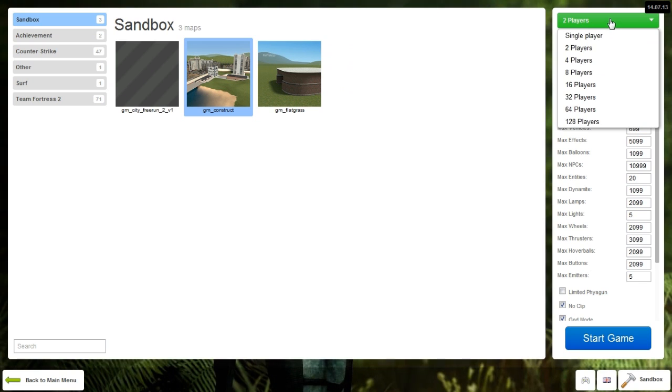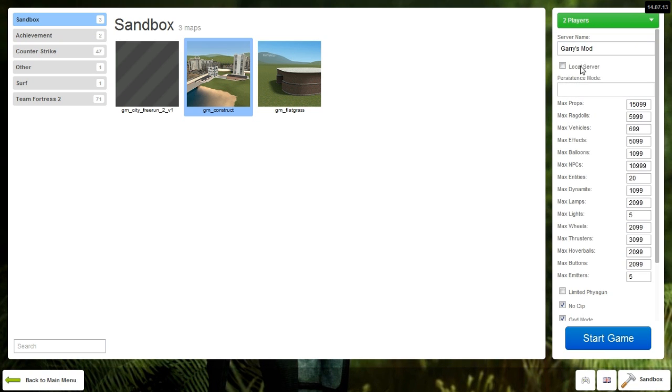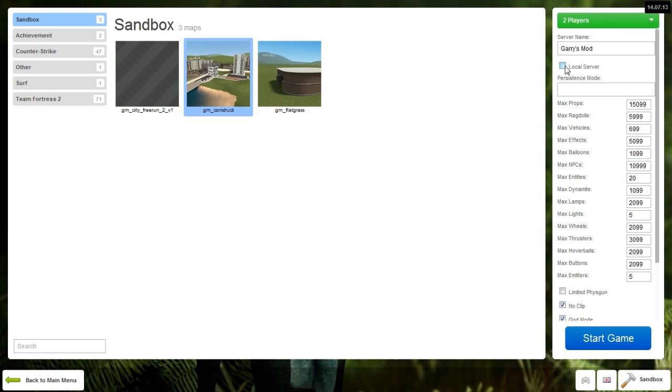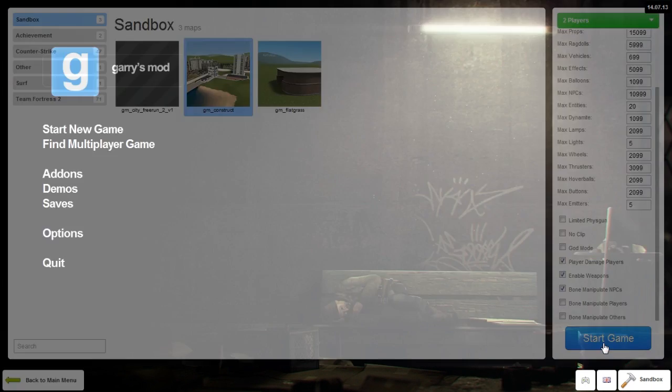I'll start a new game and go to GM Construct — that's my favorite. You don't want to do single player, so I'm doing two players since it's just the two of us. Change the server name to whatever you want. Don't mark 'local server' because you two aren't on the same Wi-Fi — you're connected through Hamachi. Adjust any other server settings you want, then hit Start Game.